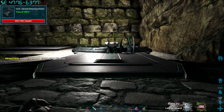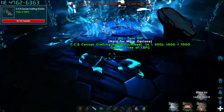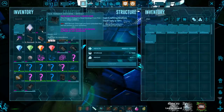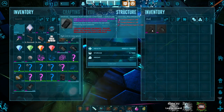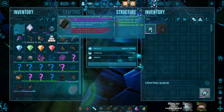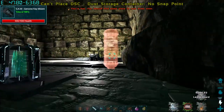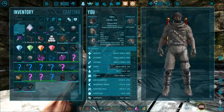We need dust storage containers — let's craft those. We're missing corrupt crystal, which is a problem. Hopefully two containers is enough to get rolling. Placing the storage containers onto the enhancing station — boom. Now we need the appropriate tier dust. Enhanced is the first tier, elite is the second.